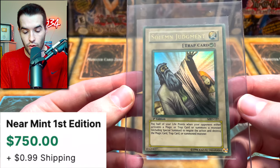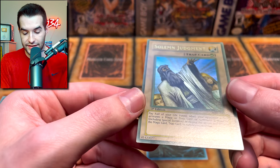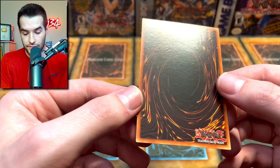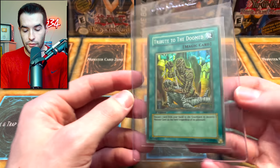The next one is — oh my goodness — Solemn Judgment, and this Solemn is literally gray. That is incredible! It doesn't even look close to red. Beautiful, minty Solemn Judgment — they were completely out of red ink at this point.